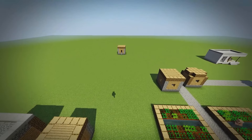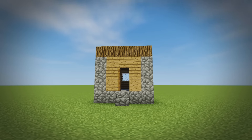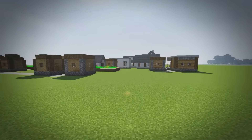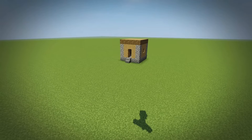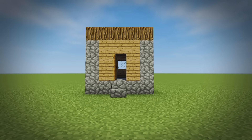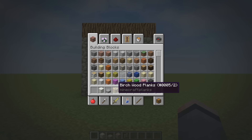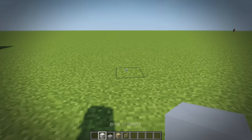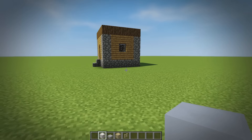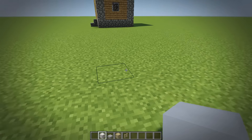You guys have been putting things in the comment section, and I've taken that into consideration. Today we're going to be transforming the small village house — the five by five one. I think this little log-top structure is the hut, and that's the house. We're going to be transforming it into a modern structure using quartz, stone slabs, birch wood, and birch fence. We'll lay the foundation first with quartz blocks, keeping roughly the same shape and size but adding some extra features outside.